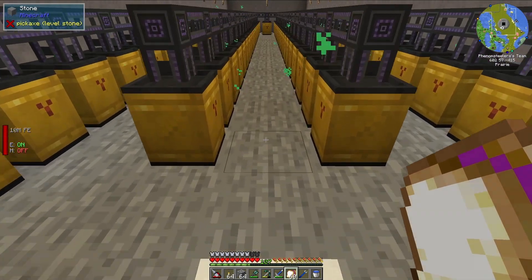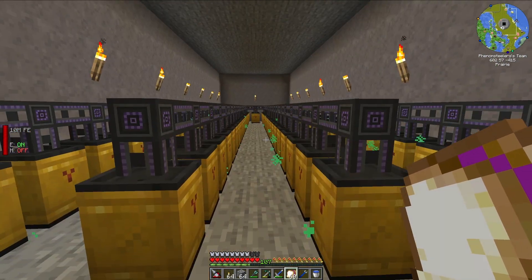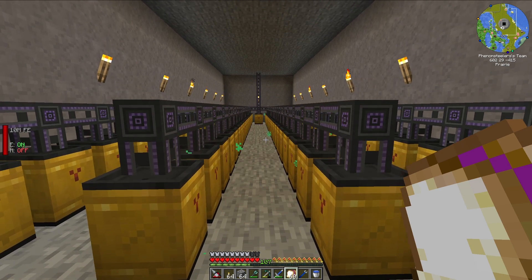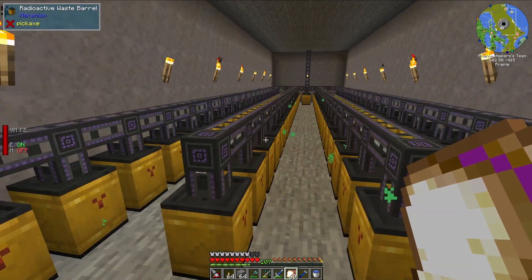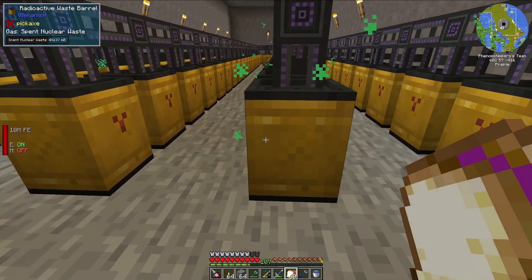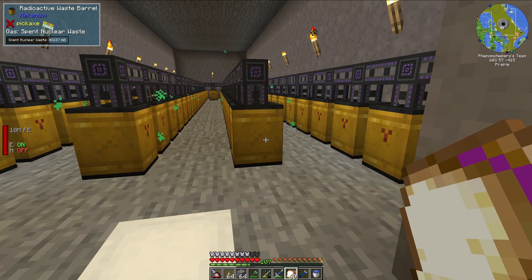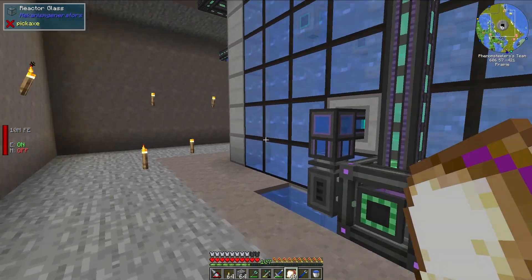There are actually five of these rooms. This is the first story, second story, third story, fourth story, and fifth story. They're all identical and they all have the same amount of barrels in them. I just needed a lot of spent waste storage for my reactor because it does use a lot of fuel.